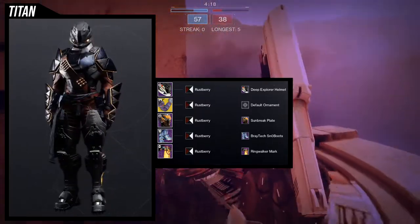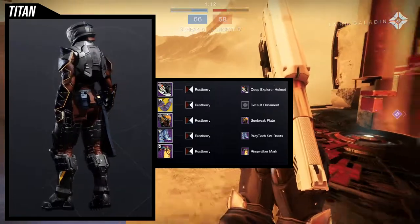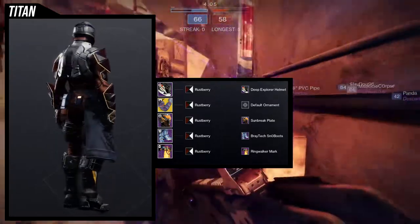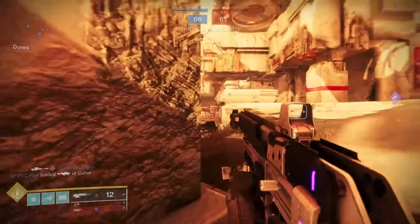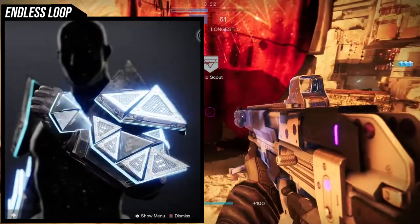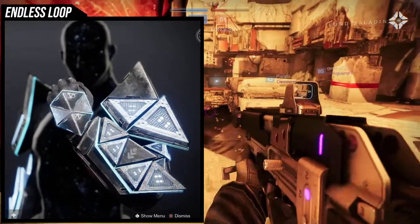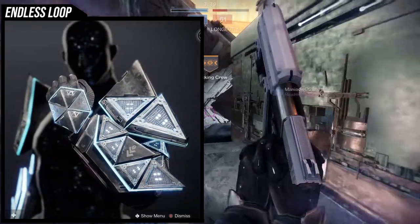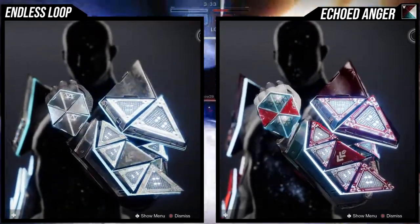Titans, let me know what you think. You can definitely switch the helmet out for the one from Escalation Protocol and then switch to a green shader — probably one of the Gambit shaders — because the visor point of that helmet has a glow which is green and it doesn't change color, so just be aware of that. As for the ornament, it does have an ornament — Endless Loop. It's a cool ornament but unfortunately it doesn't shader well, as you can see it retains a lot of blue.